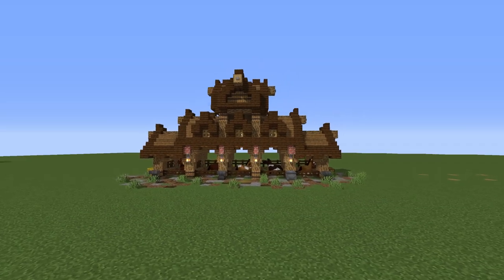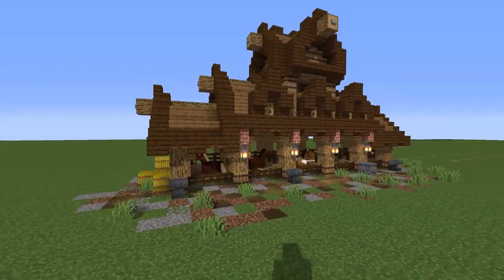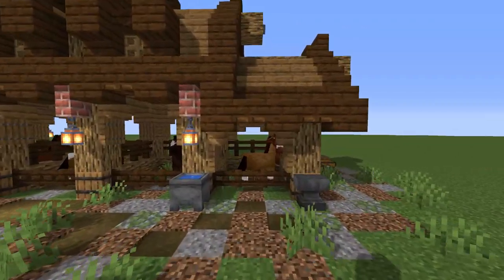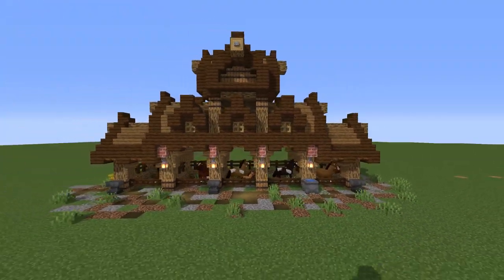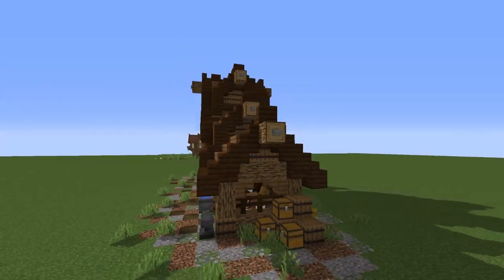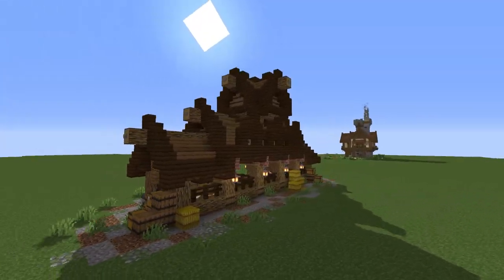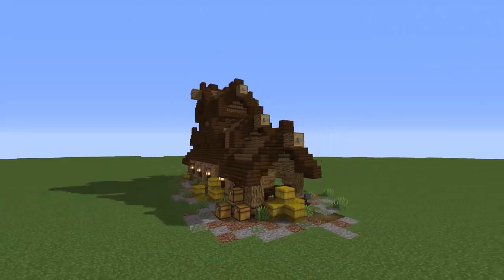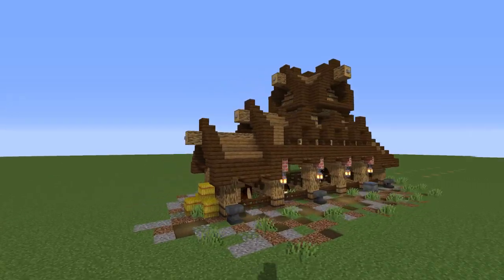Look how cool this is - pretty awesome! We've got space for five horses, and we even have little smaller ones here for ponies, which is really cool. I like this palette a lot. You guys can build this exactly how I'm going to build it, or you can change the palette up to any color combo you want. Let's get this started!